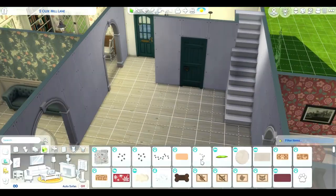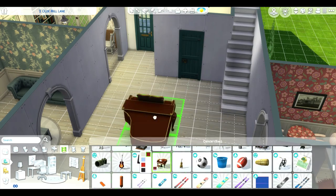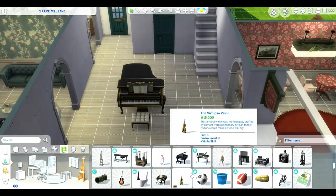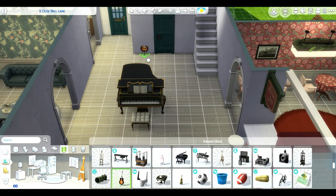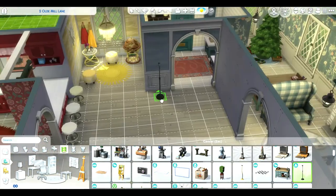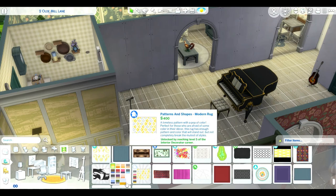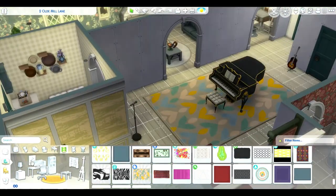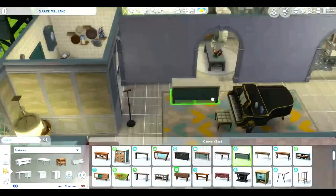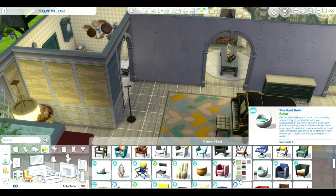I was going to do the whole paneling downstairs but decided that would be a bit much, so instead I went with the fancy instruments setup. I imagine this family is well off — this is their very nice instruments room; they value music and the arts in addition to caring for their livestock outside. All about the full experience. That's how I made it more of a country-ritzy type of idea.